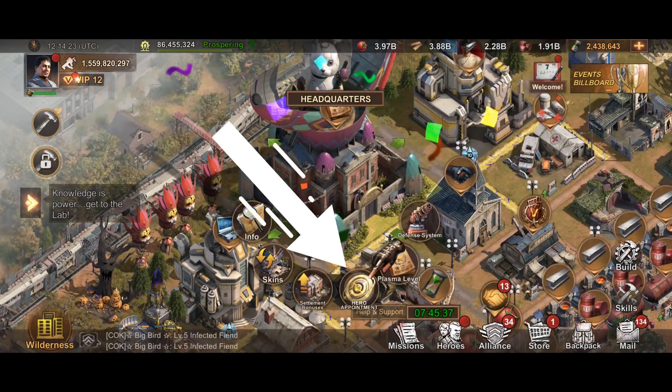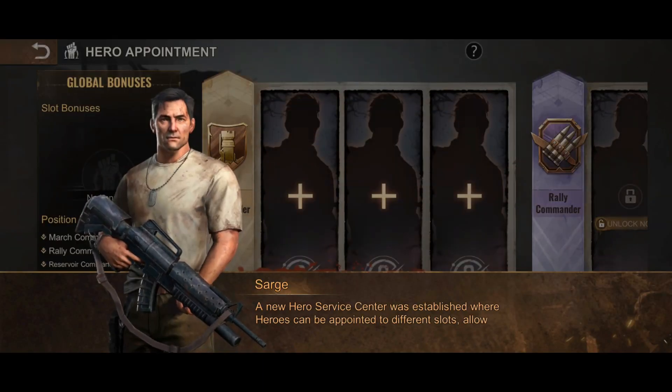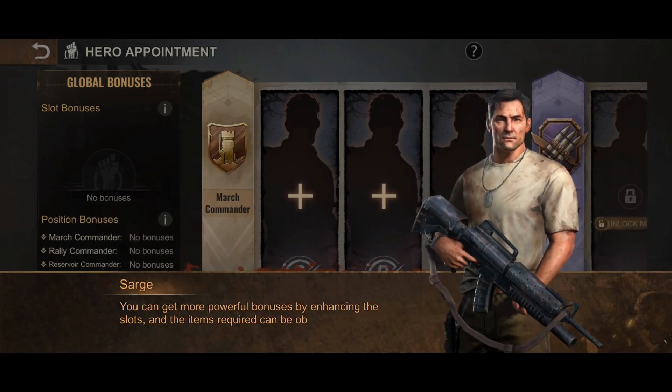So folks, this new hero appointment feature — to access it, go to your headquarters and select hero appointment. It allows you to appoint heroes into specific positions and also allows you to enhance their bonuses.